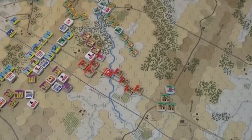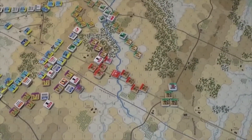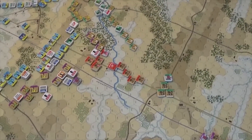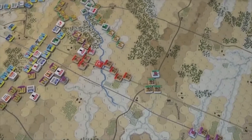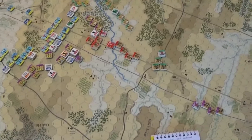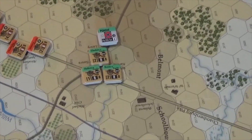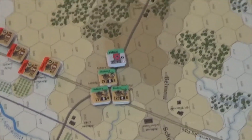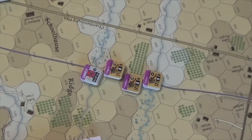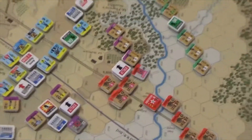Those batteries of Pegram are attached to Heth. So when Heth activates, he activates like another brigade, and he's got more of his guns coming on right now. Each Confederate division has their own artillery with them. Pender's got artillery attached to his division right there. Heth's is right here coming up the road — they've been activating when Heth activates, so they haven't gotten very far. It's kind of confusing, but I think I have a grasp on that right now.